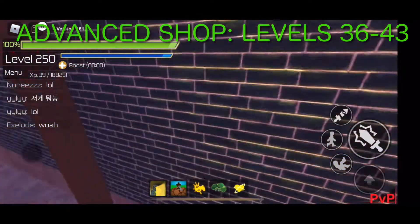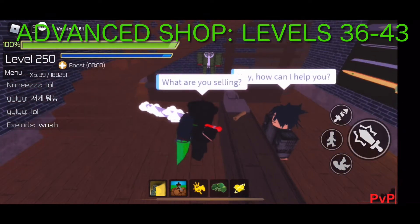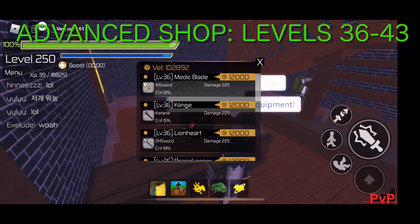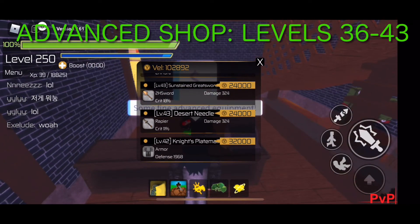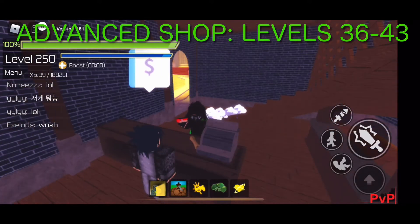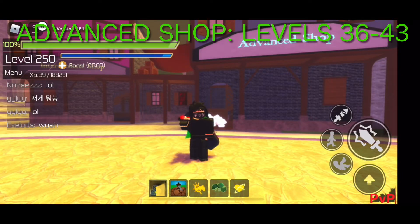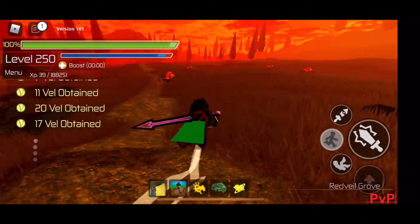Here we are in the last one — in Arcadia, the Advanced shop. The Advanced shop is only available for levels 36 to 43. There are only two armors: the Vigilante's Armor for level 36 and the Knight's Plate Mail Armor for level 43. Different weapons depend on your stats — weapon damage or armor defense — meaning you have a better chance of ascending to more suitable gear, which is a bigger investment than you might think.